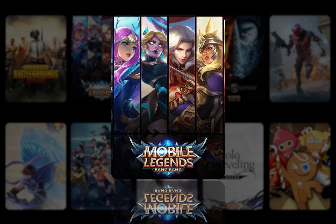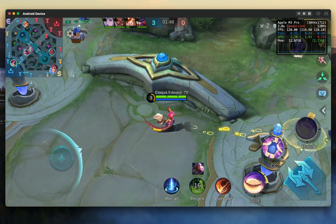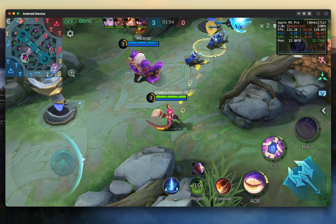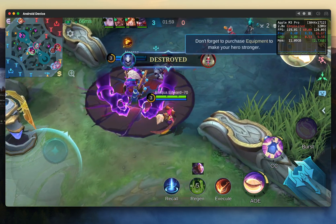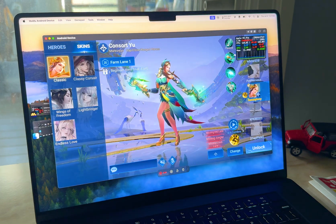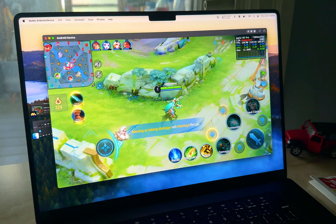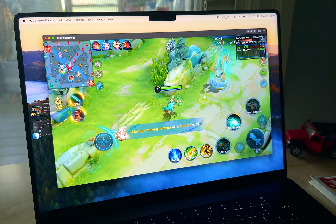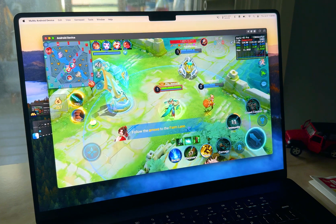Up next, we have Mobile Legends: Bang Bang, a multiplayer online battle arena game with 500 million downloads from the developer Moonton. This MOBA battle lasts 5 minutes, shorter than the usual 5 vs. 5 battle, saving you time while still providing a fulfilling experience with great graphics, characters, and effects. You'll get a fantastic FPS around 100 to 120 when running at ultra settings. The game does not consume much memory and CPU, and the heat remains stable under 60 degrees Celsius.